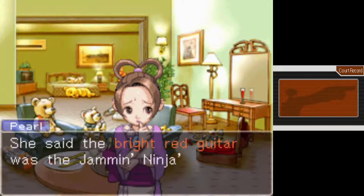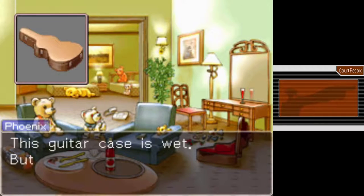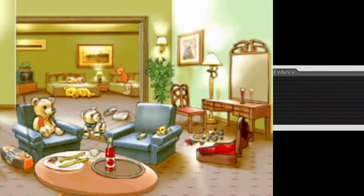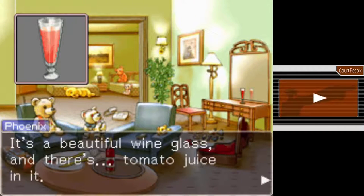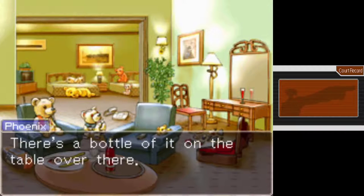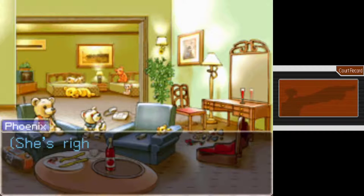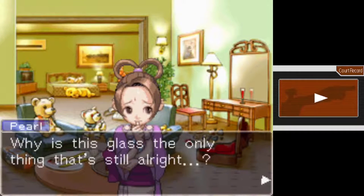But Mystic Maya — she said the bright red guitar was the German Ninja's signature item! That's true. Huh? This guitar case is wet, but it's only wet on top of the lid — there's no water inside the case. This is water, isn't it? It's a beautiful wine glass, and there's tomato juice in it. Ew, tomato juice — I don't really like it much. There's a bottle of it on the table over there; it's probably where this came from. But doesn't it seem weird? Everything else is scattered all over the floor. The flower vase was broken and the makeup is strewn everywhere. Why is this glass the only thing that's still all right?